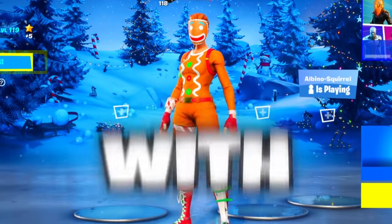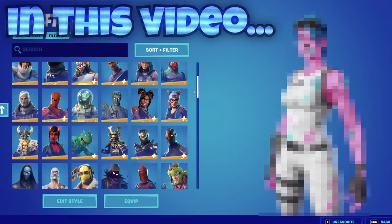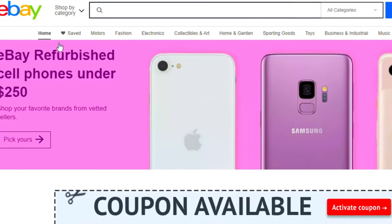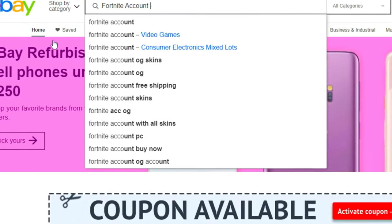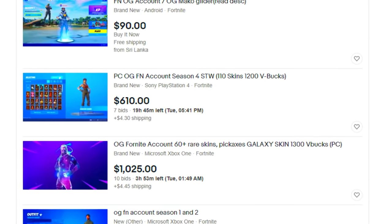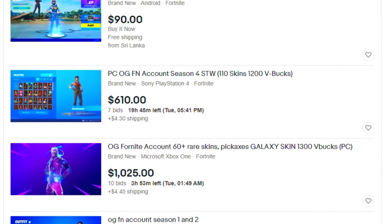I bought a Fortnite account on eBay with every single OG skin. There's no way this account has every single OG skin in the game, so I'm going to search 'Fortnite account OG stacked skins' and see what shows up.